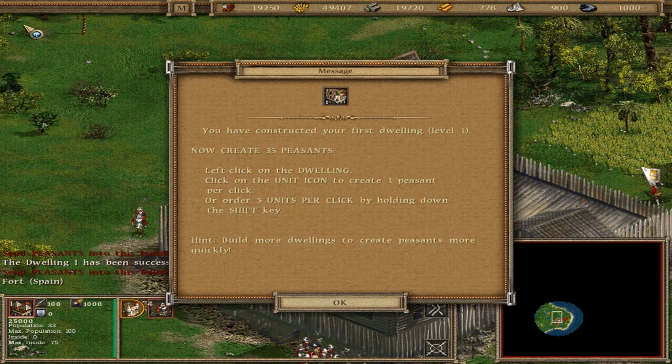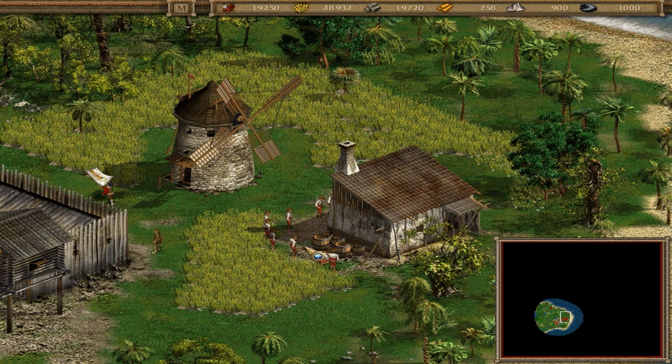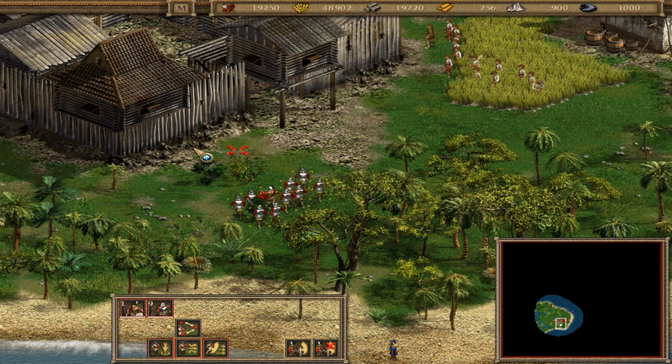We get a new message that tells us how to create more peasants, which is done by left-clicking on the dwelling, then clicking on the unit icon to create a singular peasant per click — or we can order five units per click by holding down the shift key. I'm demonstrating it right now. Meanwhile, the halberdiers are just having problems with these archers — they cannot catch anything. It's annoying, but they're not that big of a threat and not exactly destroying our entire camp.